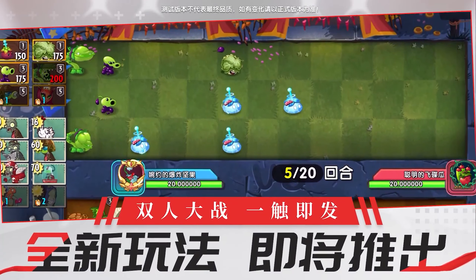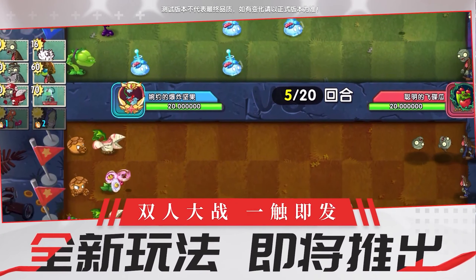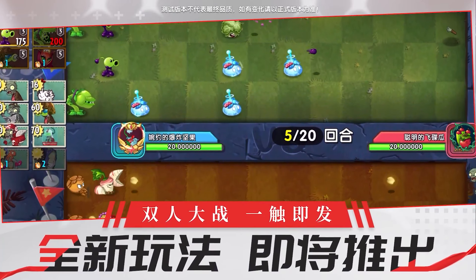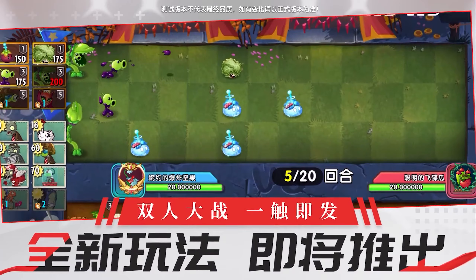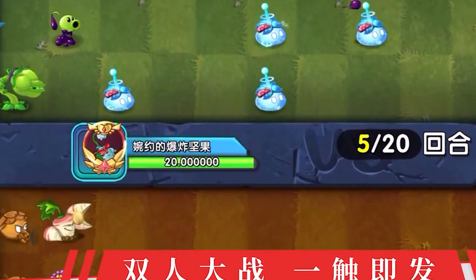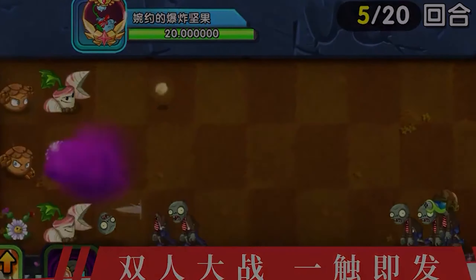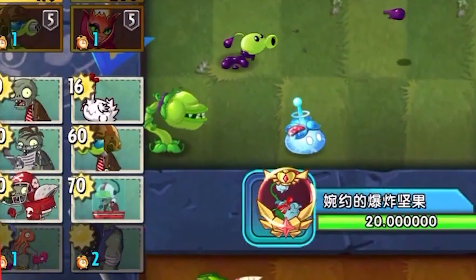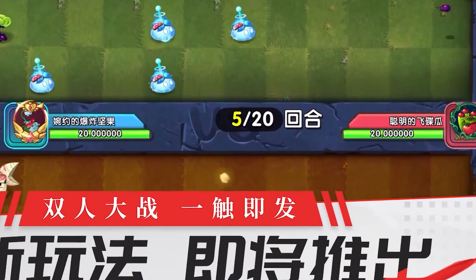Unfortunately the gameplay wasn't on screen for very long, so a lot of my thoughts will be speculation. The lawn has been reduced to just three lanes instead of five, but has been increased in length from nine columns to thirteen. As the screen scrolls down, you'll notice there are two lawns stacked on top of one another — one for the blue team, one for the red team. On the left-hand side, you have seed packets for both plants and zombies. There is a score meter in the center, and at the bottom you'll notice some special abilities.